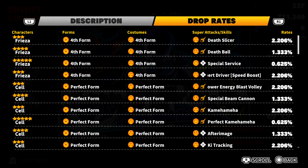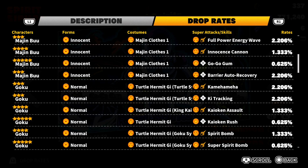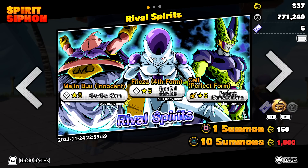For the last transfer character, Majin Buu, we have two super attacks and two skills: Innocence Cannon, Full Power Energy Wave, Go Go Gum, and Barrier Auto Recovery. I'm aiming for the five-star Majin Buu. Those are all the drops — without further ado, make sure to drop a like on today's video.